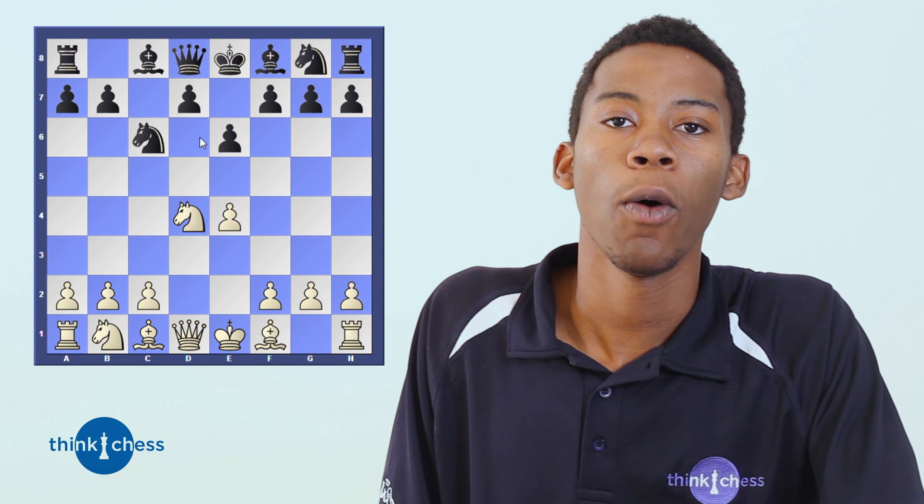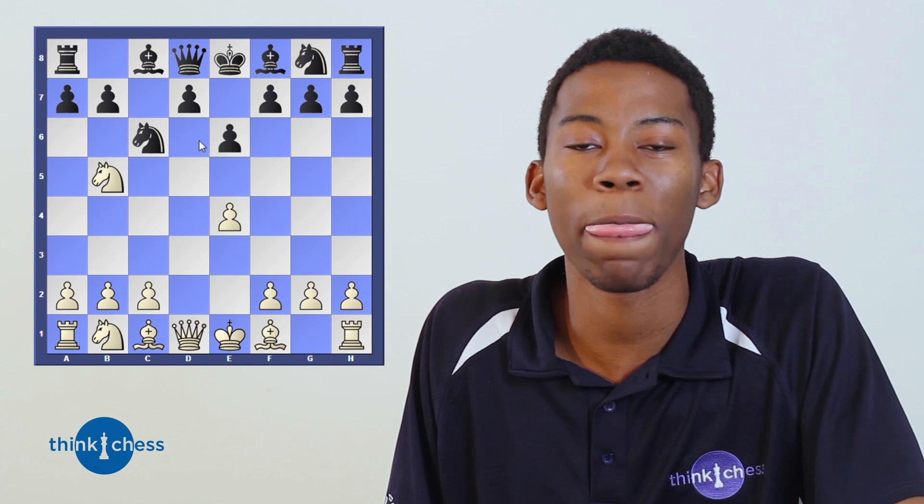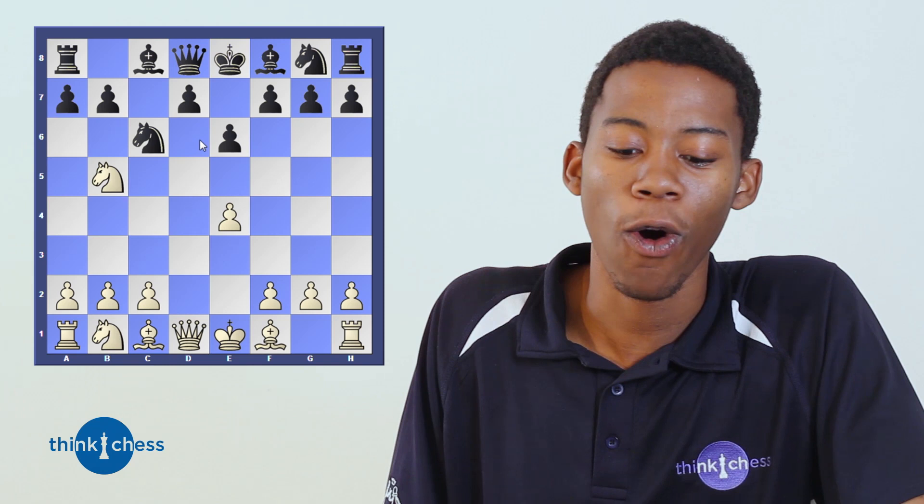Black plays pawn to e6, trying to get pieces out quickly. White exploits a huge problem in black's camp: the square on d6 is really weak because the pawns on c5 and e6 have moved away. A weakness in this context is a pawn or square on the 5th or 6th rank that cannot be protected by another pawn. White plays knight to b5, attacking that square and wanting to place the knight on d6 to discoordinate black's pieces — forcing the king to move or give up the bishop on f8. Black defends with pawn to d6, another pawn move in the opening.